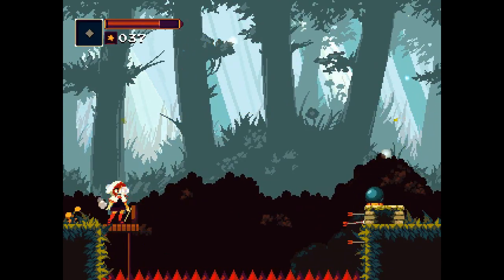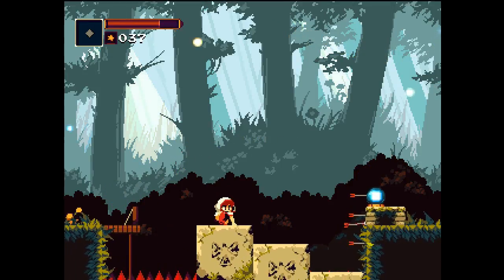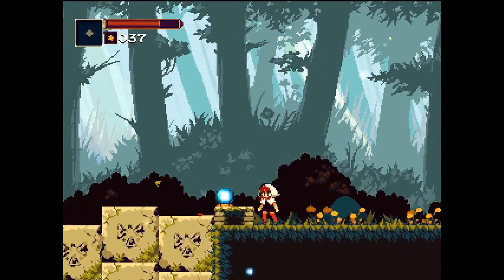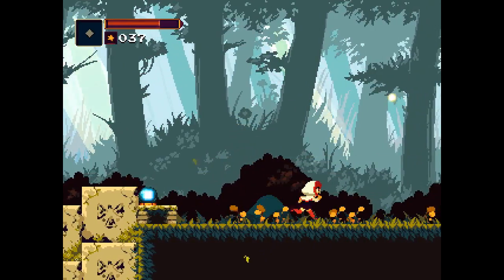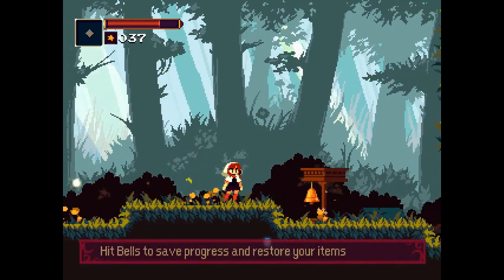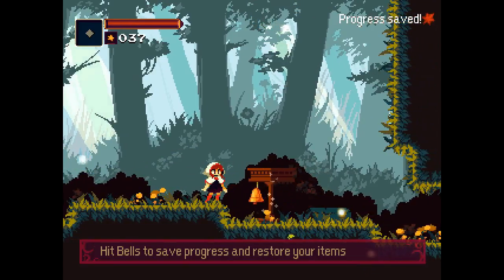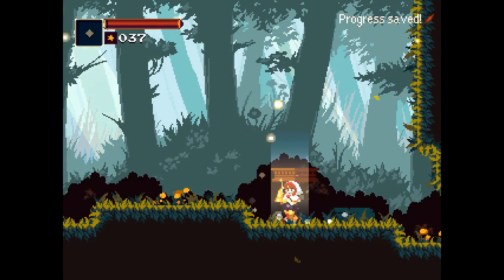I gotta shoot the switch — classic Legend of Zelda style switch there. I don't know if I should stick around in case that one does anything weird. Just steps. Are you hurting the tomatoes? Just reactionary, I guess. Hit bells to save progress and restore your items. We can pray to bells too, for a save and a warp. Progress saved.